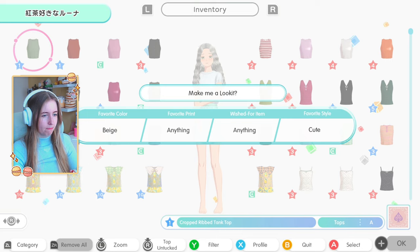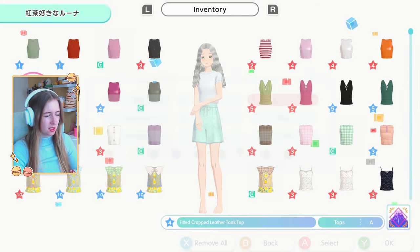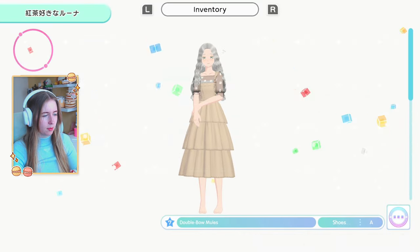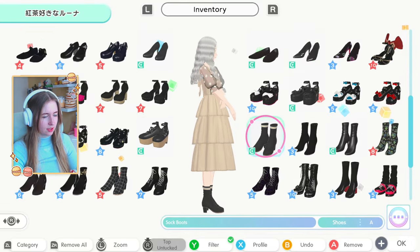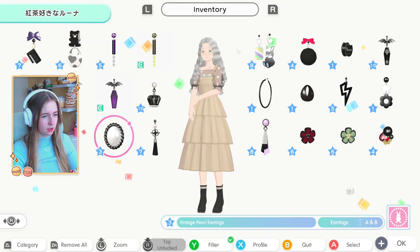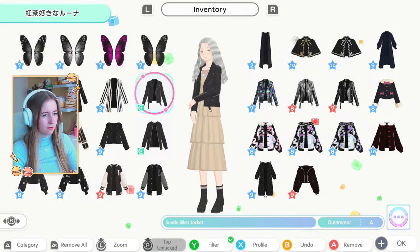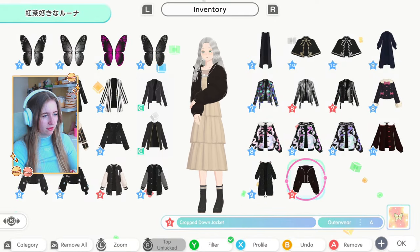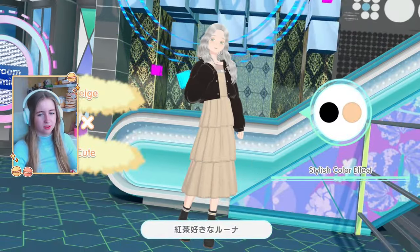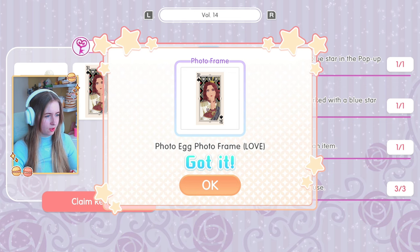Last request of Volume 14: beige, cute. I find a pretty base dress, add black boots with a little accent, black hoop earrings, and a black puffer jacket. It kind of covers the fluff of the dress but it's still a good look. Volume 14 done! We get a hat, a photo egg, and new tickets.